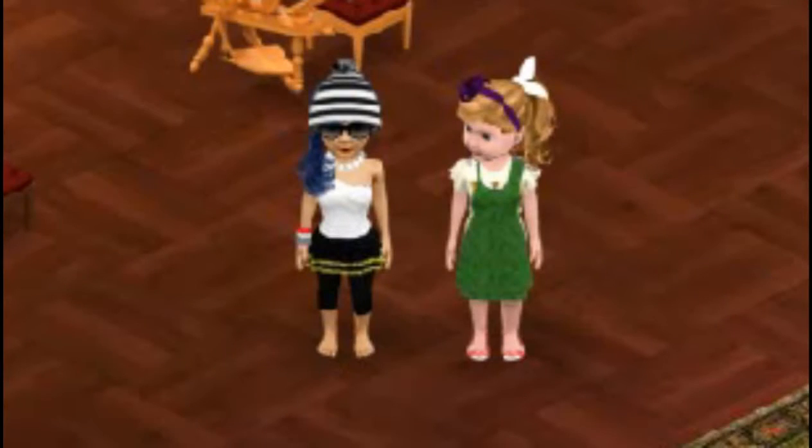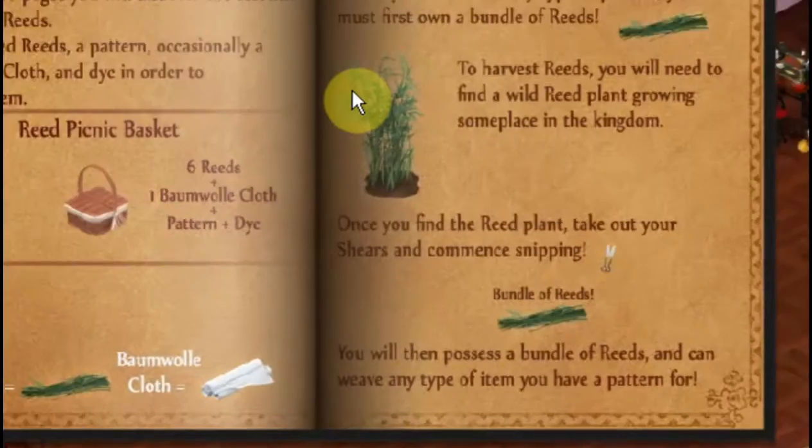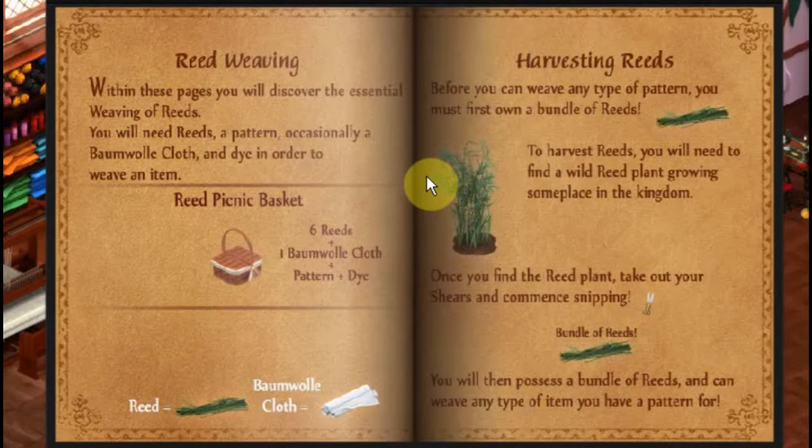Thanks for watching me — they're here in the shop with me and we've been kind of chatting. But I want to go ahead and make this basket today and it takes six reeds, one bomb wool cloth, a pattern, and the dye. I've picked up the pattern and I really don't know what color I want to make. I think I'm just going to go wild and when I get into my inventory I'll just pick something.